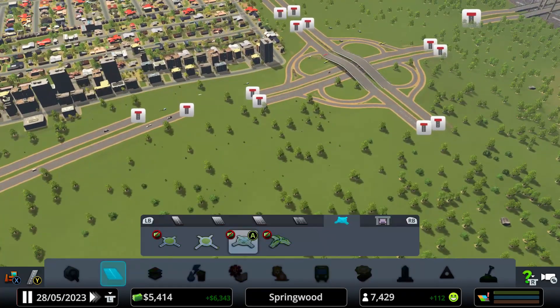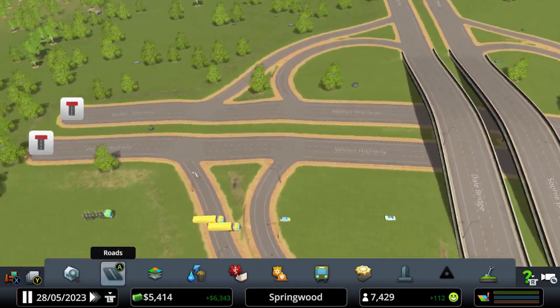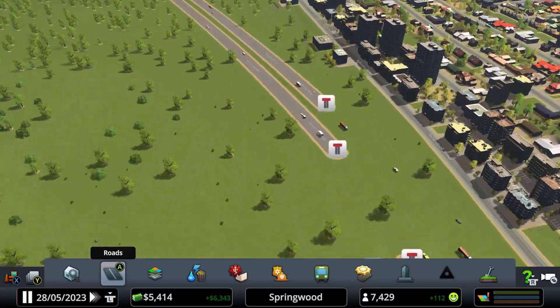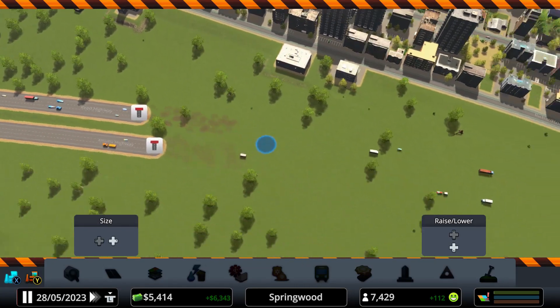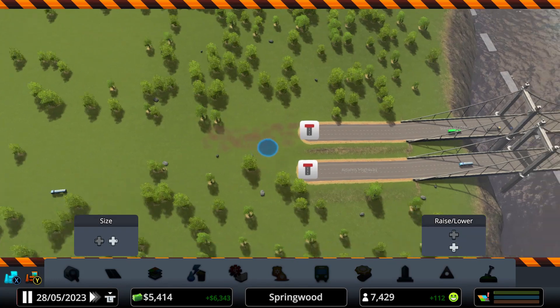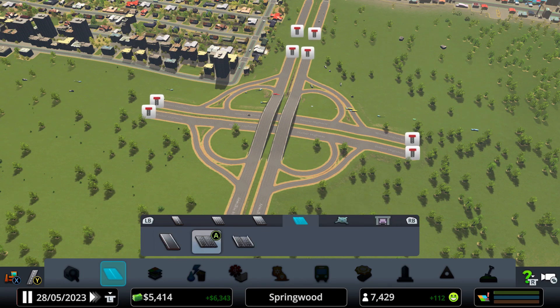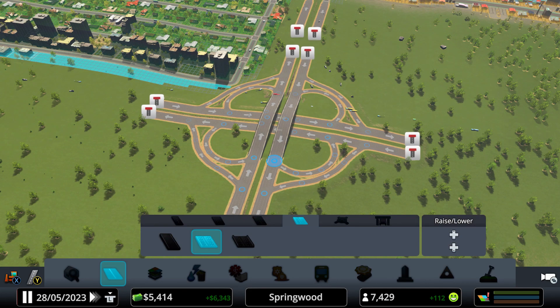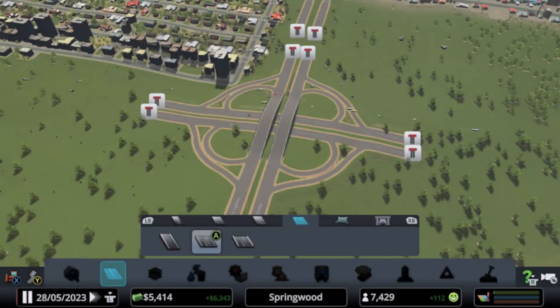Perfect. How much was it? 25,000 — wow, that was expensive, but we can manage. So what we'll do is try to make it as smooth as possible. Let's check — highway costs 70 dollars per cell. So what we'll do is use the freeform tool.